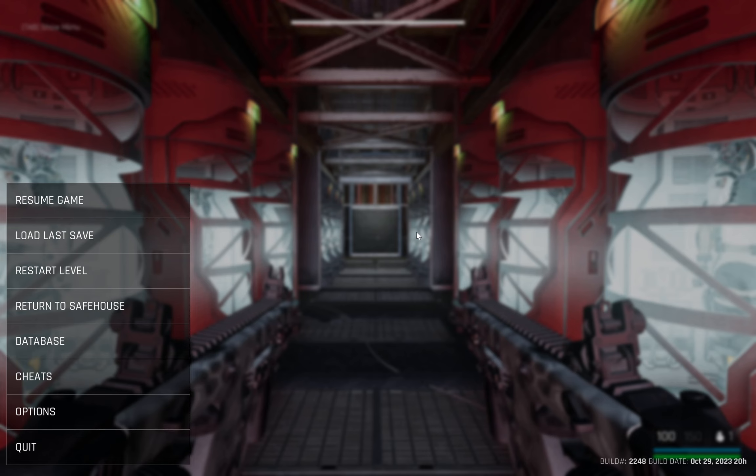Hey guys, welcome back to Really Trash Tutorials. Let me show you how to beat level 107, because some people on the Discord server are having some trouble. I originally said I was going to use the pistol the whole time, but I realized that's going to take hours, so sorry about that. It's on Rage Mode — I'm going to use the Incinero Shotgun and the SMGs. Here we go.